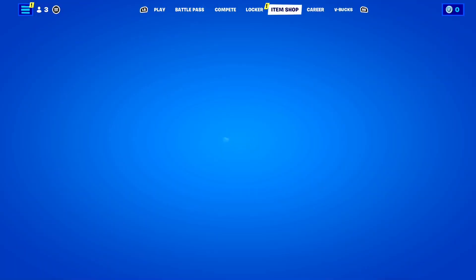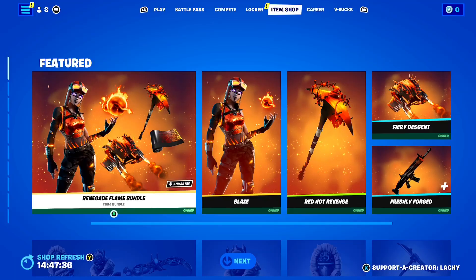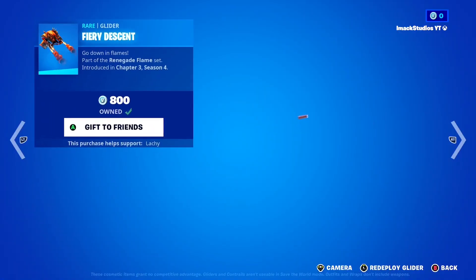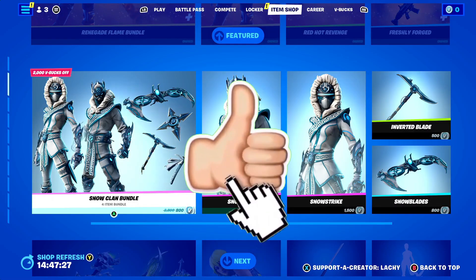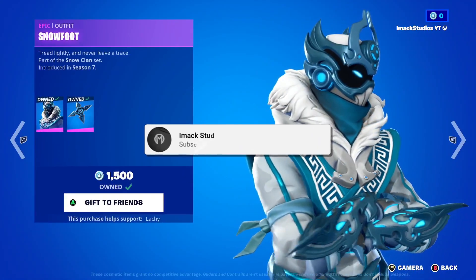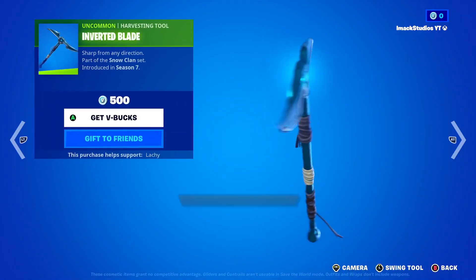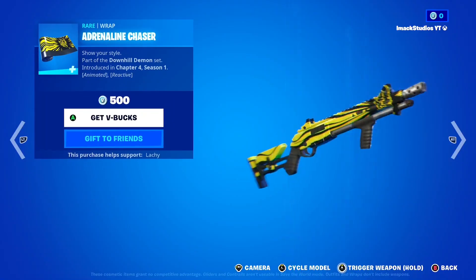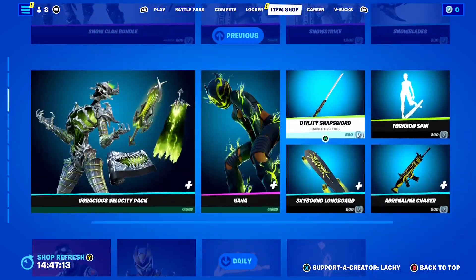I would like to let you guys know that I do gift my subscribers all the time here on the channel. So if you would like the chance to receive a free gift here in Fortnite, all you have to do is smash the like button down below and subscribe to the channel with the post notification bell turned on. Once you've done that, comment your Epic Games username down below in the comment section so I can add you on Fortnite and send you a free gift.